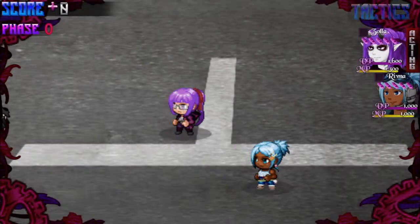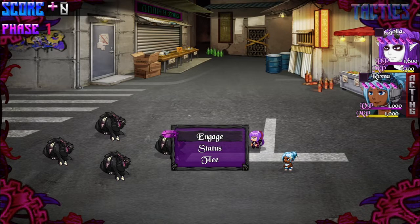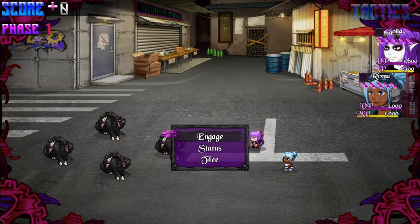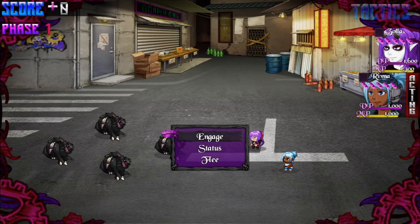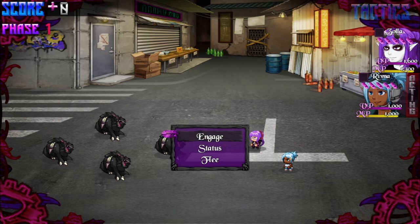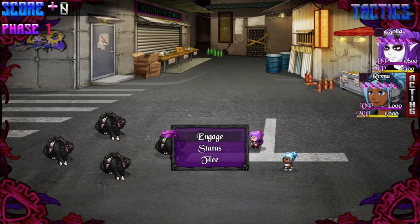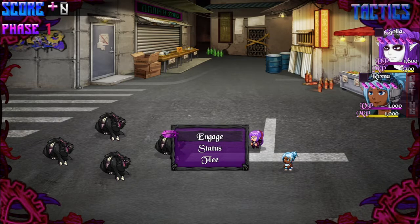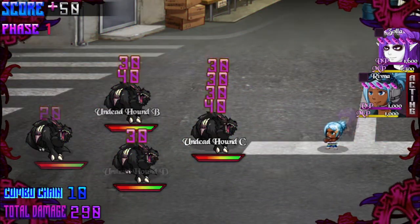Hey guys, I have a simple devlog update here. For this video I'm mainly just showing off the updated battle UI, so there's nothing too major here. I know it's been a while since I uploaded my last devlog — I'd like to upload more frequently, but right now I'm learning how to tweak and chip away at plugins to achieve what I want. It's a very slow process, but without doing this I wouldn't have been able to make what I'm about to show off in this video.